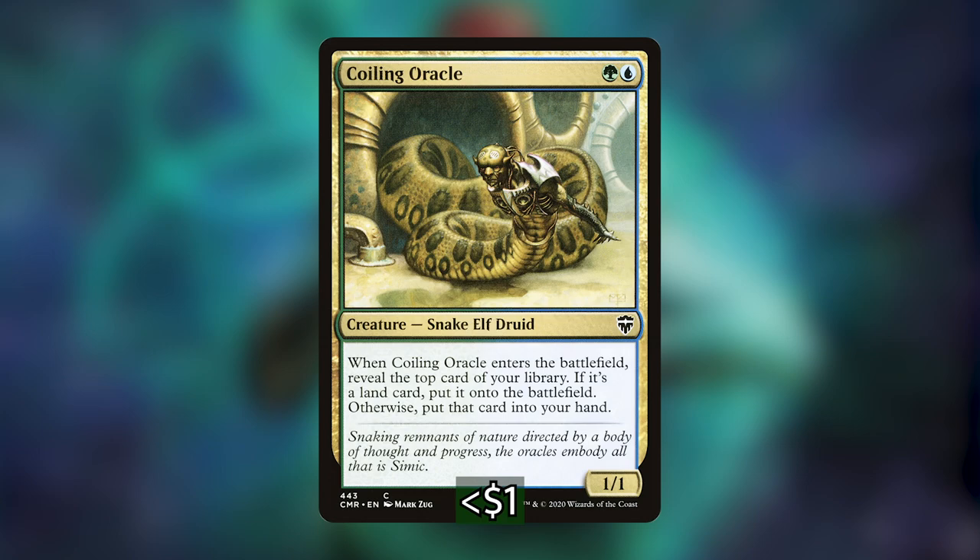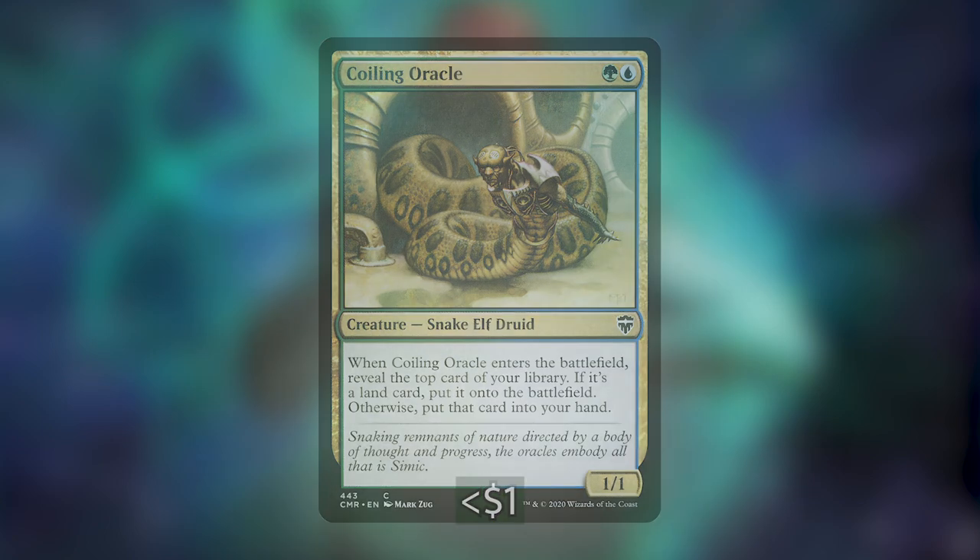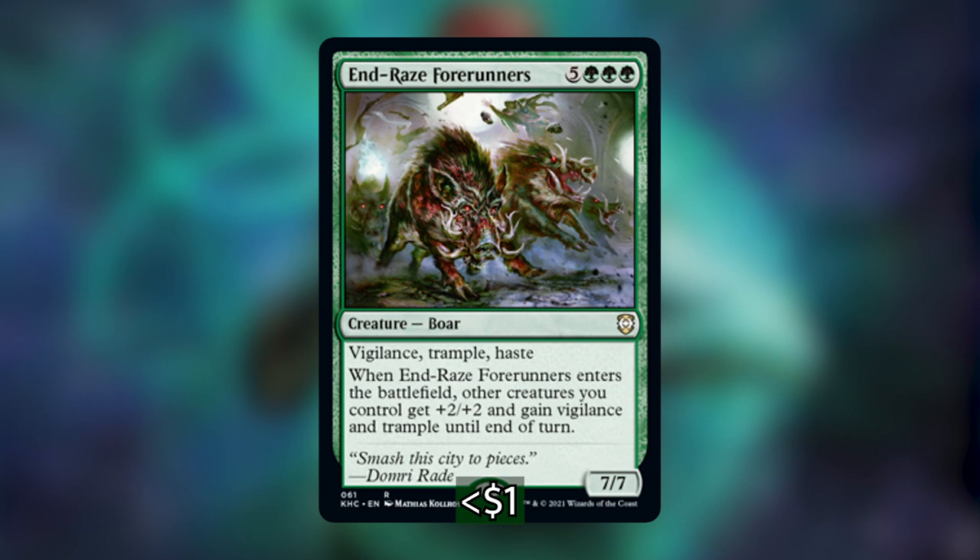Moving on to some artifacts: Blade of Selves gives something Myriad, which creates two tokens attacking other players — a great token maker in the deck. Similarly, Esika's Chariot creates two tokens when it enters the battlefield, entering as copies of whatever you want, and can also copy other tokens if it attacks. Next we have Helm of the Host — attaching this to a legendary creature is really powerful, giving you another creature every turn, and if it's our first token of the turn we can convert those into copies of something else.